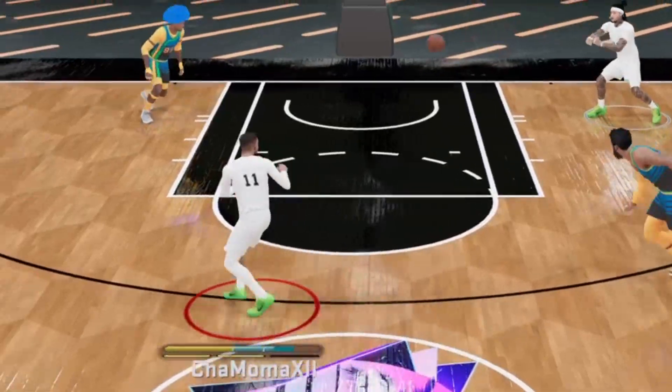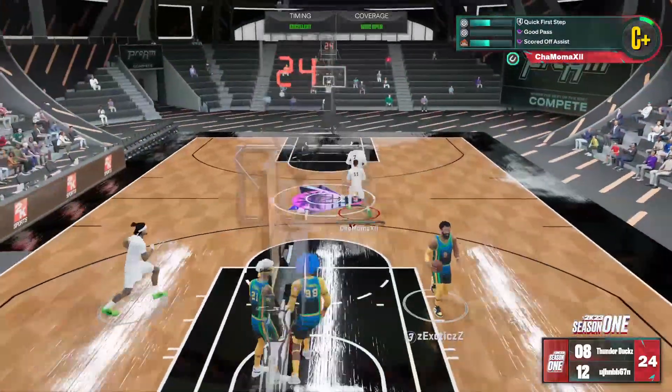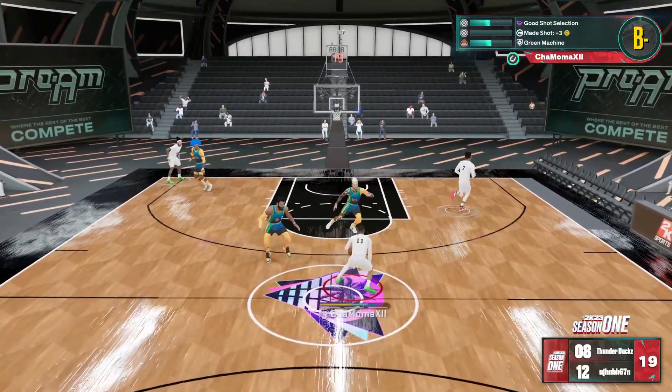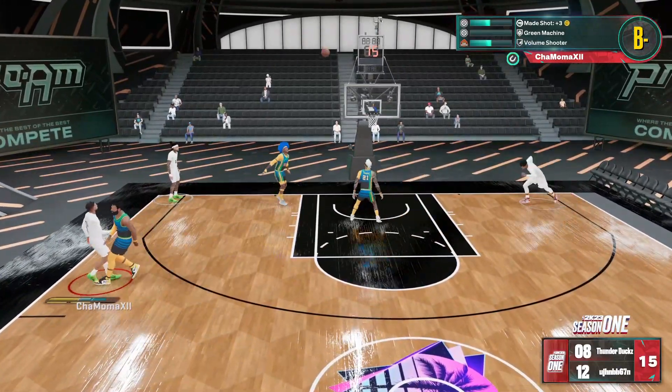Oh my God, look at the pass. Right back — that's the off-ball. Look at the off-ball of who I'm playing against. I just can't wait to get this other small guard build maxed out, because I can dunk, shoot, dribble, and actually play defense — have high defense and still get the job done.